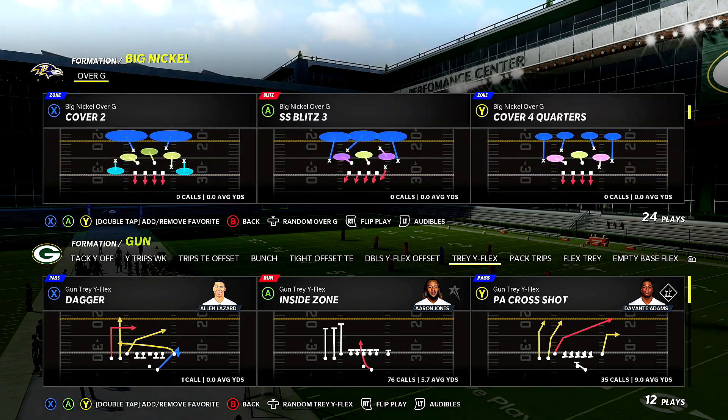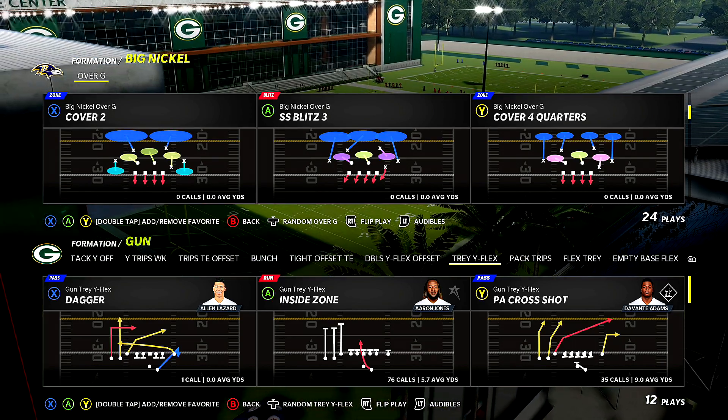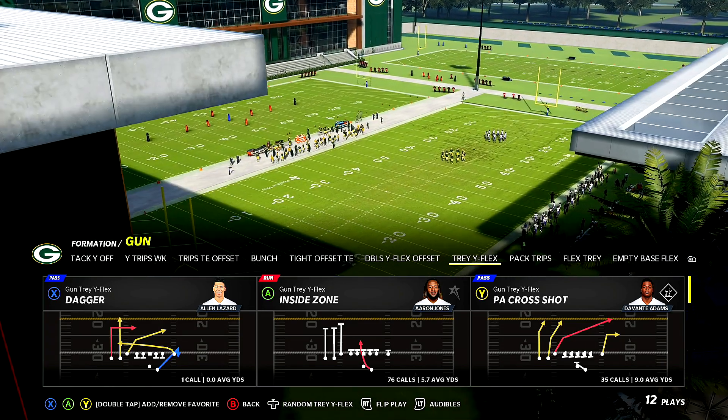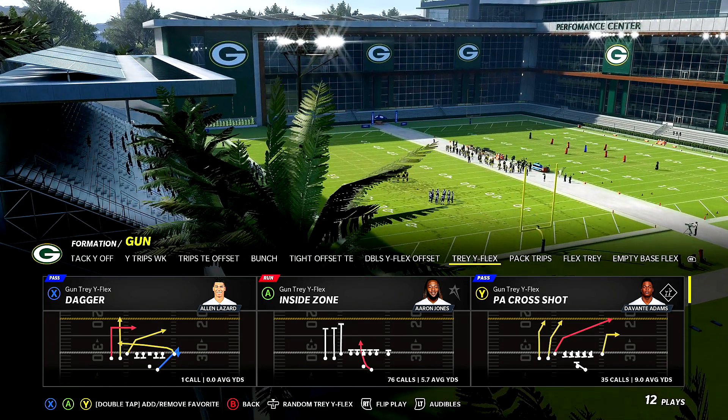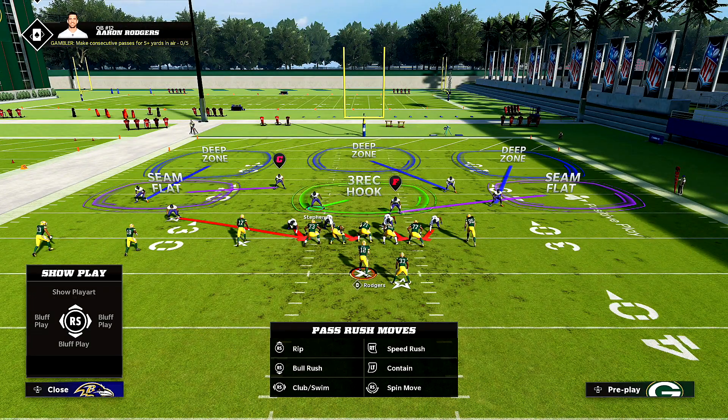The play we're going to talk about today is the SS Blitz 3. This is not just standard regular coverage — we're sending pressure. So we're going to flip the play. On offense, we'll just go against a vertical so you guys can actually see the blitz in action, how it works, and what you're looking for.